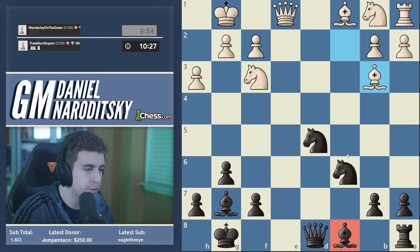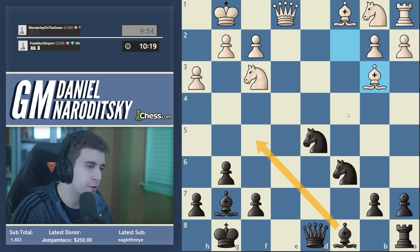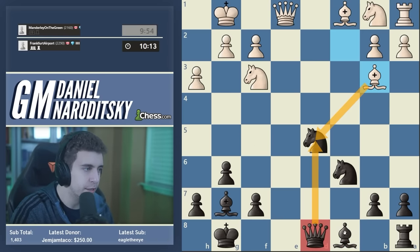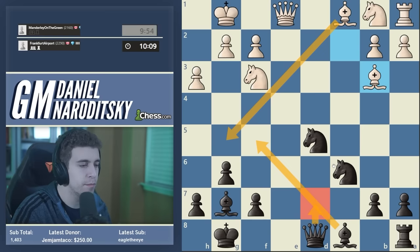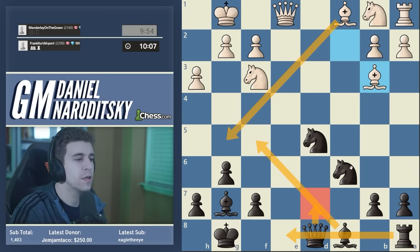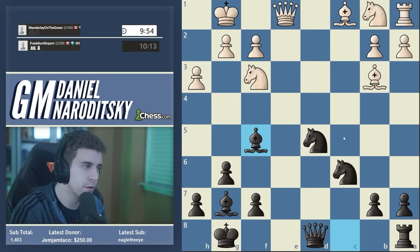White can probably keep the balance with accurate play, but these open center positions are extremely difficult to handle for anybody — there's just so much going on. When there are pawns in the center you know where the play is, but here you have to play on an open board and that's always difficult. Bb3 is an excellent move, deploying the bishop to a good square. We should also develop our bishop. Bb6 walks into the nasty Ng5, so I'm leaning toward Bf5.